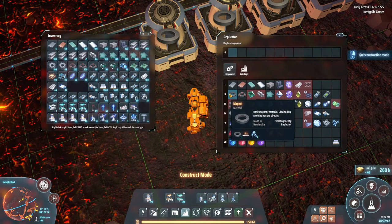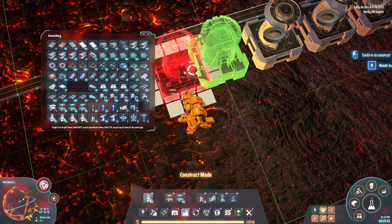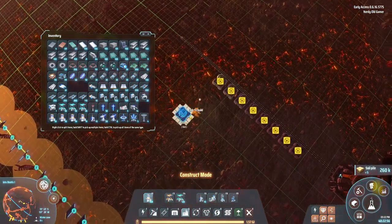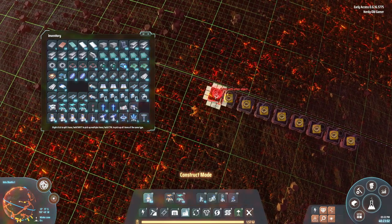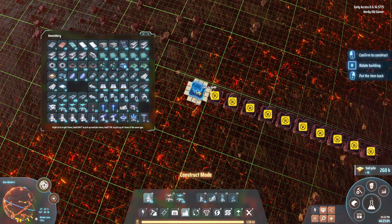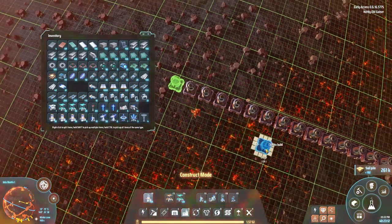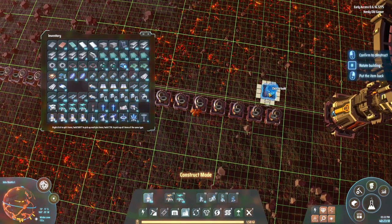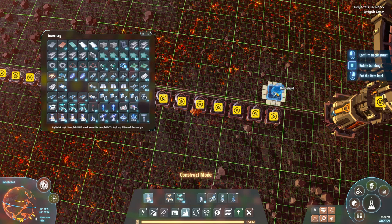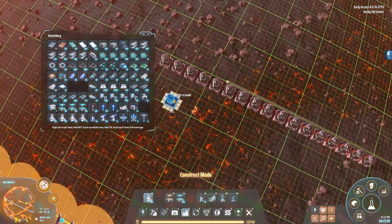The smelters take about one and a half seconds to make a magnet, so fifteen on each side is actually not enough. We had a count of about 34, but we actually need it to be 45.